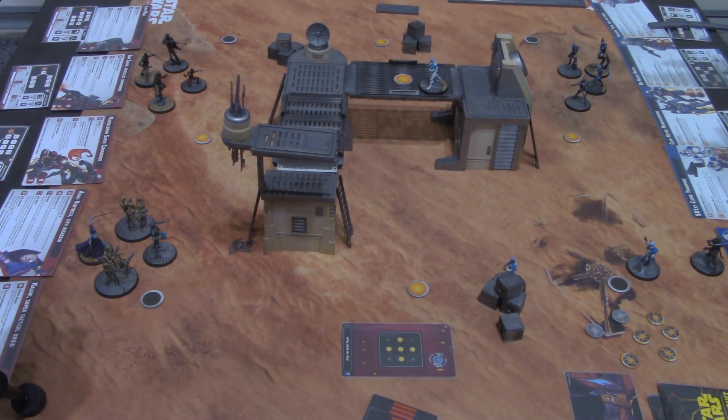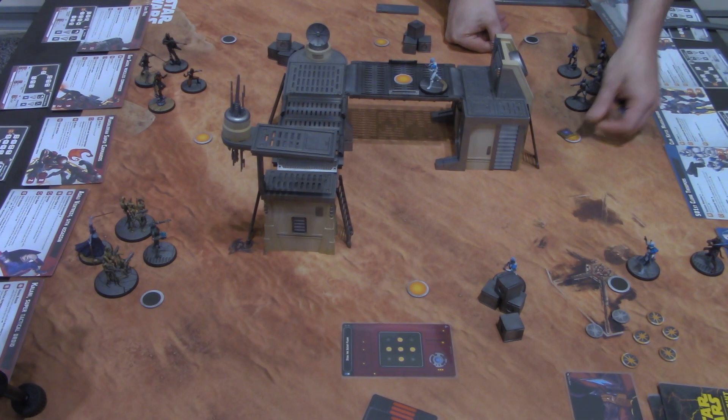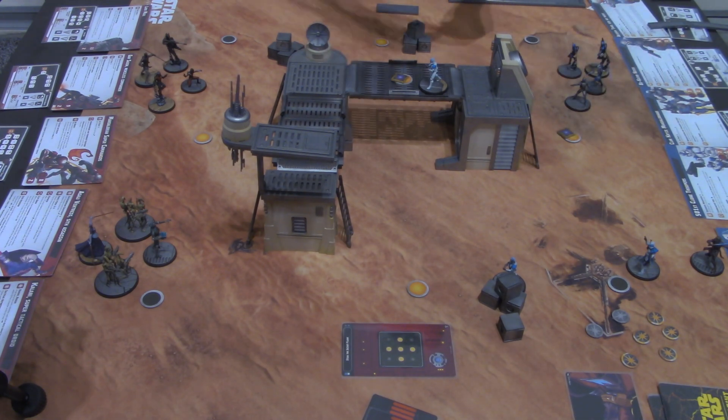We're within range-2 of the objectives, so we'll also use a take cover action for another hunker token. Clone Troopers' activation ends; we put their card in the discard pile and check for control — marking controlled objectives with blue tokens. Normally after checking for control you score points, but because you took the very first turn of the game you don't get scored. That's the offset for going first — the second player has the first opportunity to score.